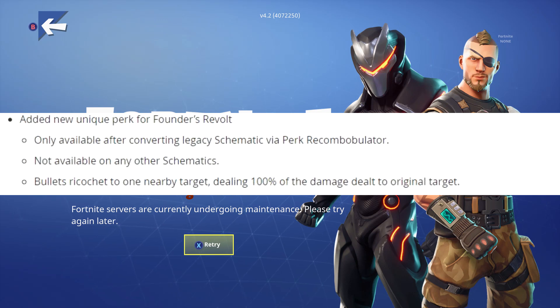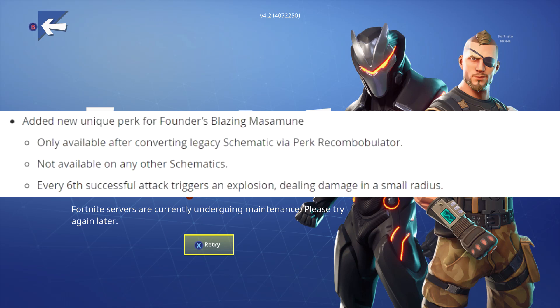They even added unique perks for the Founders Revolt and the Founders Blazing Masamune, which are only available after you convert them with the Perk Recombobulator. For the Founders Revolt you get this perk: Bullets Ricochet to one nearby target dealing 100 percent of the damage dealt to the original target. Basically, shoot one target and hit two targets.